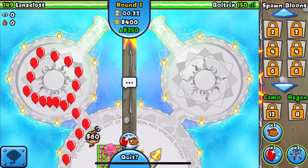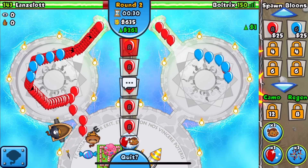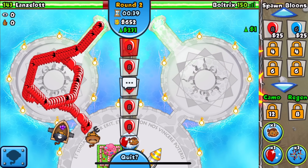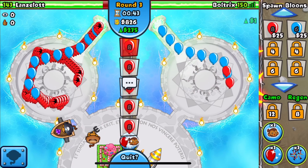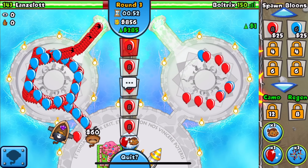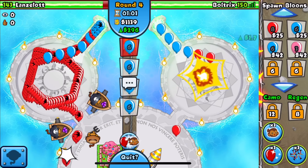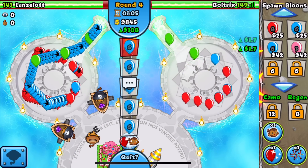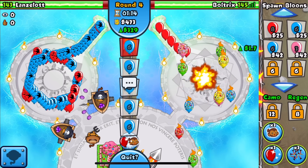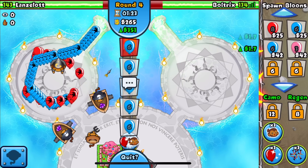We start with the Mortar as our first tower, placed in the middle, and get up Rapid Fire. This map is so short that anti-stalling is hard to avoid. We start off sending reds. His boat is already chasing quite a bit and he should set to Last or he's gonna leak lives. He might need to upgrade to Faster Shooting. We get up the Barnie upgrade at the perfect time as he sends space pinks - we still have 137 lives so we're big chilling.